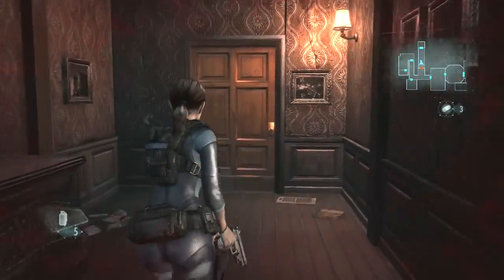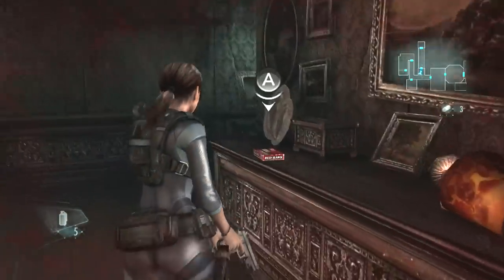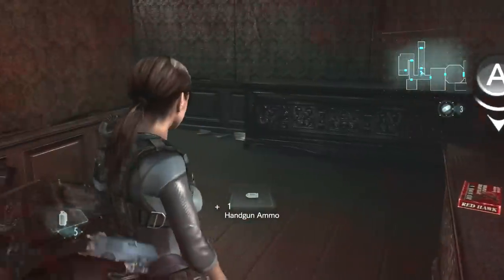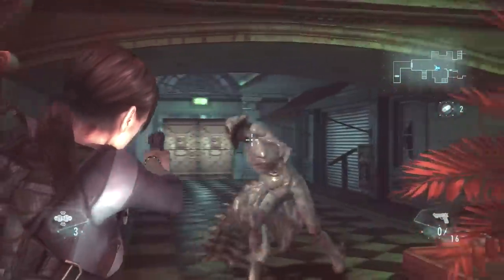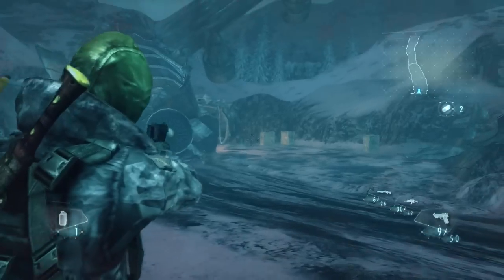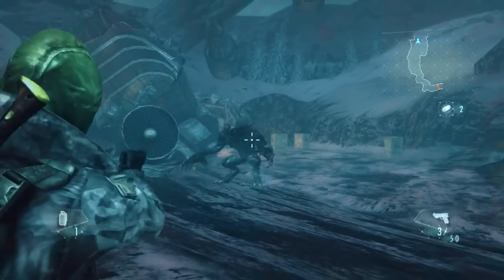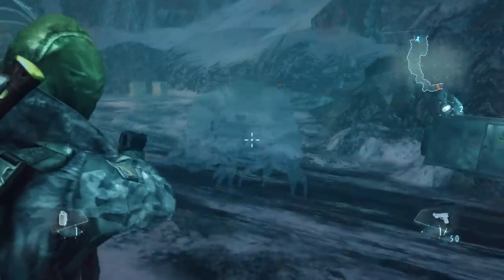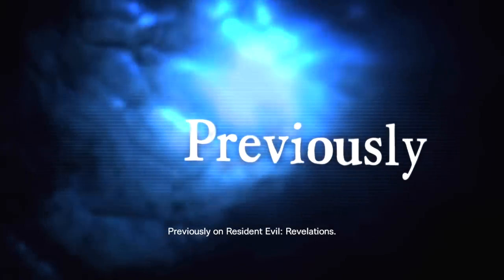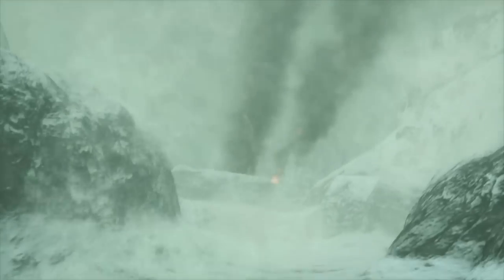Revelations primarily follows Jill and Parker as they navigate an abandoned cruise ship searching for their missing BSIA partners and trying to get to the bottom of what turns out to be a great big zombie mess. There's a new virus in town, not just happy turning people into monsters — it's turning them into grossy goop monsters. The game is told in episodes, and often puts you in the shoes of a number of other characters in other times and places to tell more of the story. It plays out much like a TV show, with 'previously on Resident Evil Revelations' recaps before each chapter. And I kinda like the jump-around episodic thing, and I kinda don't.